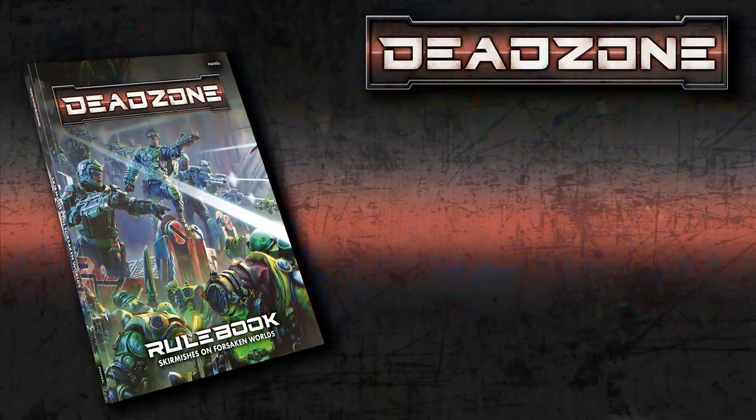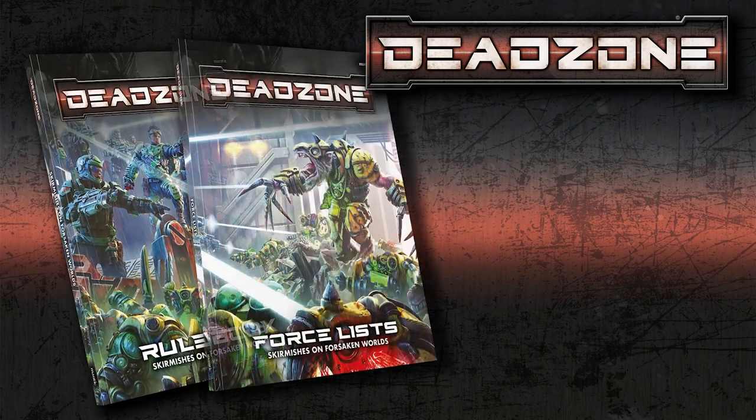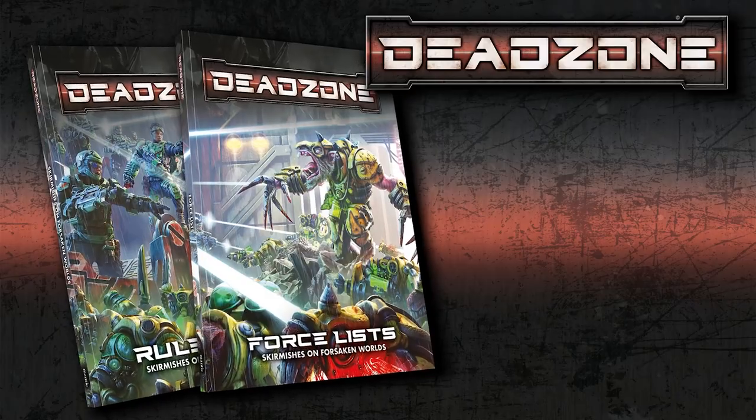Now we'll have a look at the different stats on a model. If you look in the force list book, the rules are actually split over two books. You've got the rule book which covers all the rules for moving, shooting, and fighting, and then all the stats of the different factions — ten different factions — are in the force list book, and in here you'll find everything you need to get playing.